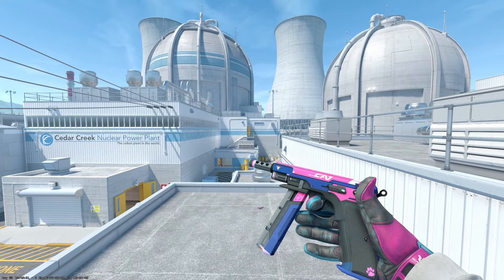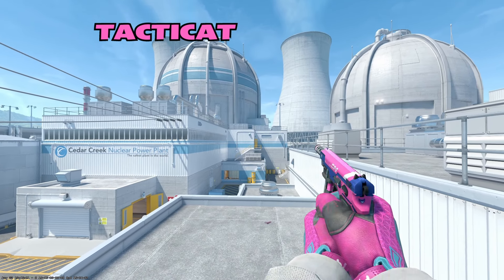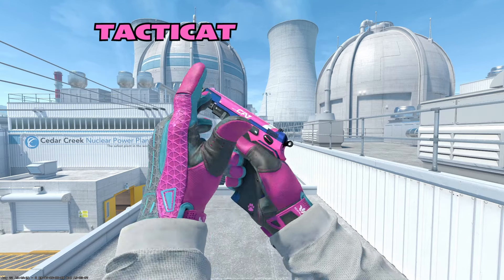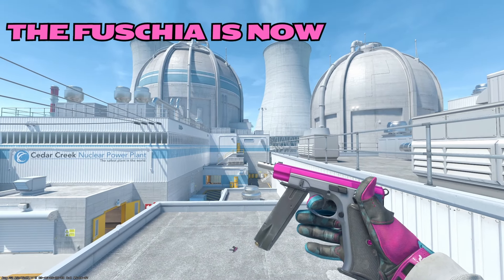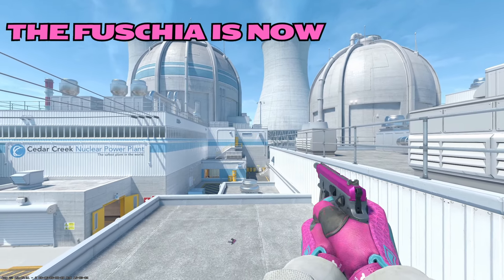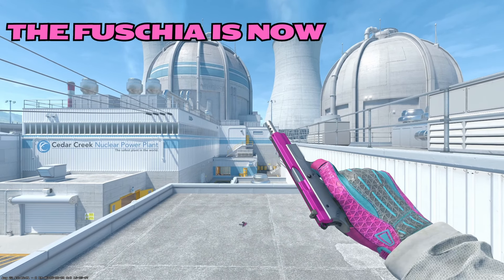Moving on to the CZ, our budget option is going to be the Tacticat. It has the cotton candy theme and matches the Vice Gloves very nicely. Nobody really uses the CZ, to be honest — it could use a buff or a price change to make it more viable. If you want a complete pink inventory, I do recommend getting at least one pink CZ. Our second CZ is the Fuchsia Is Now — this is just a better pink CZ. It's one color with a very beautiful metallic pink finish, kind of like the Twilight Galaxy but on the CZ in pink. It's a little more expensive, so I'd consider this the Chad CZ option.